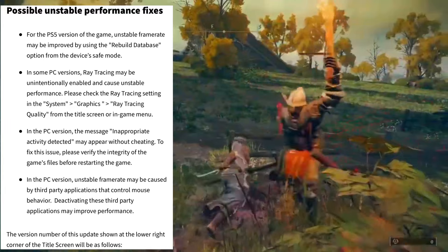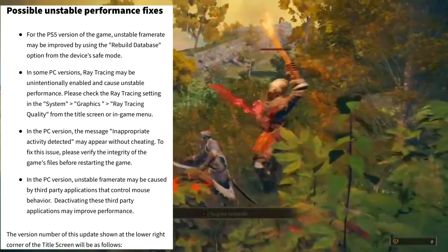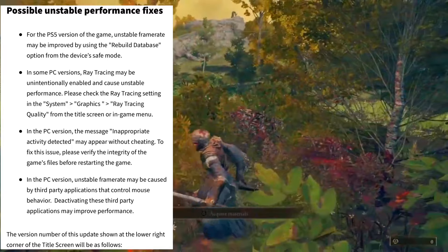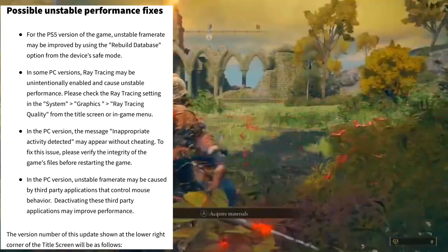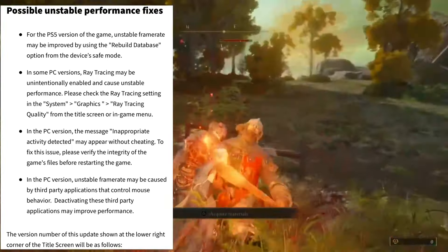For possible unstable performance fixes on the PlayStation 5 version, unstable frame rate may be improved by using the Rebuild Database option from the device's Safe Mode. On some PC versions, ray tracing may be unintentionally enabled and cause unstable performance — please check the ray tracing settings in the system graphics ray tracing quality from the title screen or in the game menu.